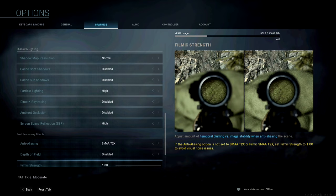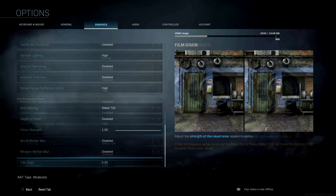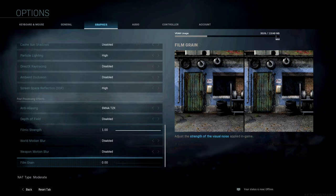Screen space reflection (SSR) is on high. For post-processing effects: anti-aliasing is on SMAA T2X, depth of field is disabled, filmic strength is 1, world motion blur is disabled, weapon motion blur is disabled, and film grain is on zero.